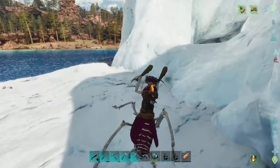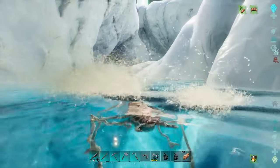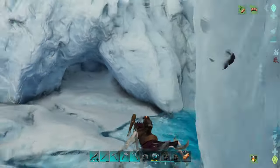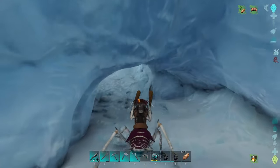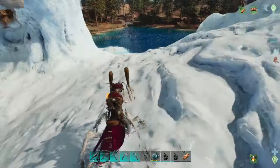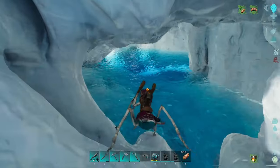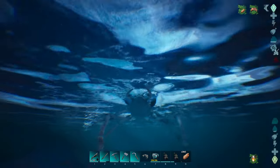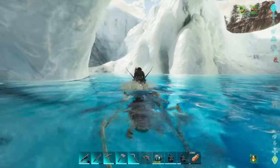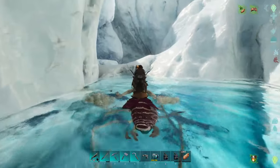If I remember correctly, there's like a little path over here to the next little section. If I just follow this and then over, and then up, we should be technically in the other area. This iceberg is weird. I don't think there's any more penguins, but I'm pretty sure we should be good with the 500 polymer we got. I didn't need much.